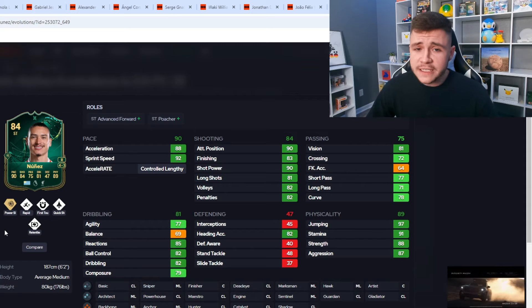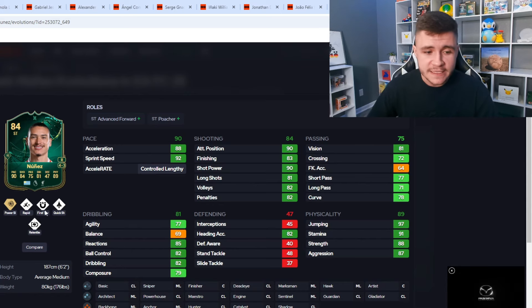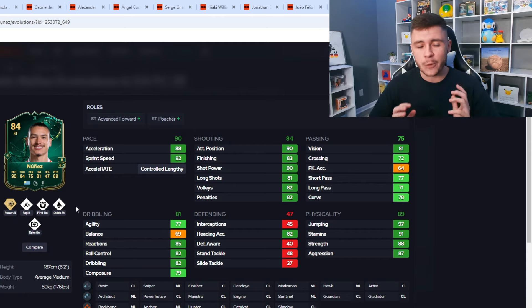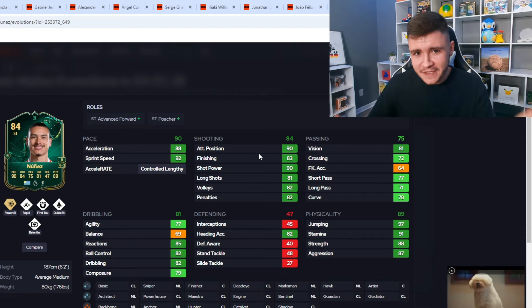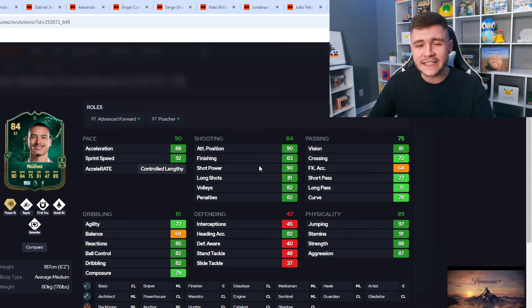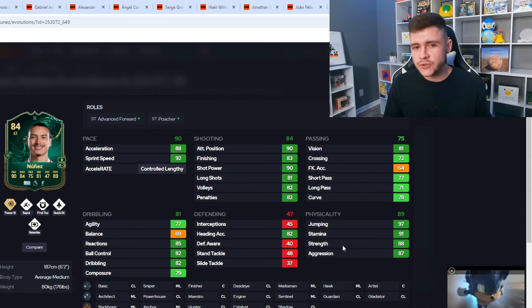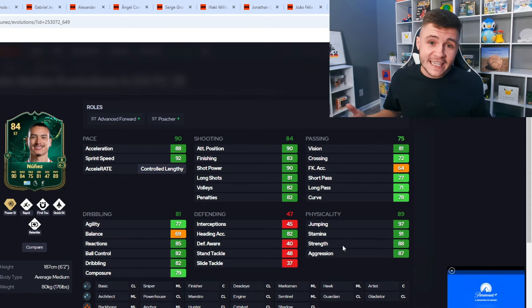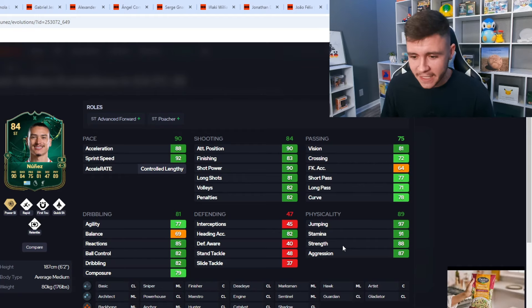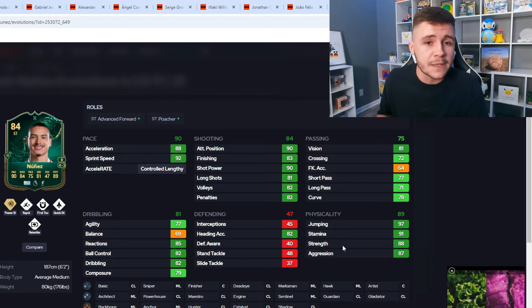His base card is three-star three-star, but with the evolution he gets four-star skill moves. Three-star weak foot for a striker this early in FC25 is a bit of a letdown, but I still think he's going to be a really OP player. In terms of play styles, he gets the Power Shot play style plus, the First Touch play style, and both the Rapid and Quick Step play styles. His 90 pace with his bigger build in game is going to work really well. 84 shooting for a striker this early on is not half bad — 90 attacking positioning and 83 finishing. The 75 passing and 81 dribbling isn't going to be a big problem if you use him as that advanced forward or poacher.